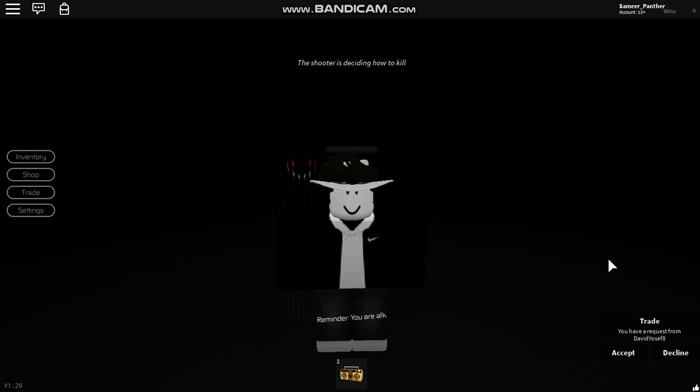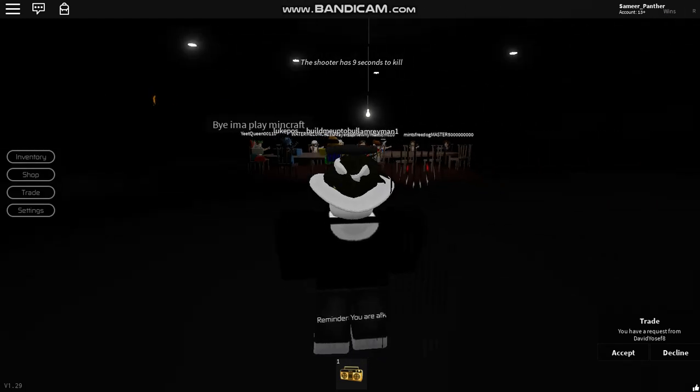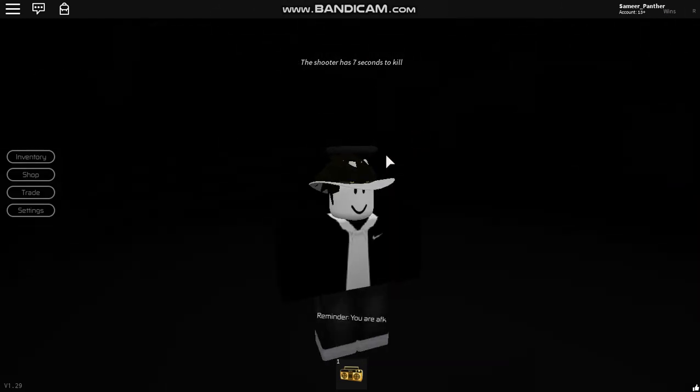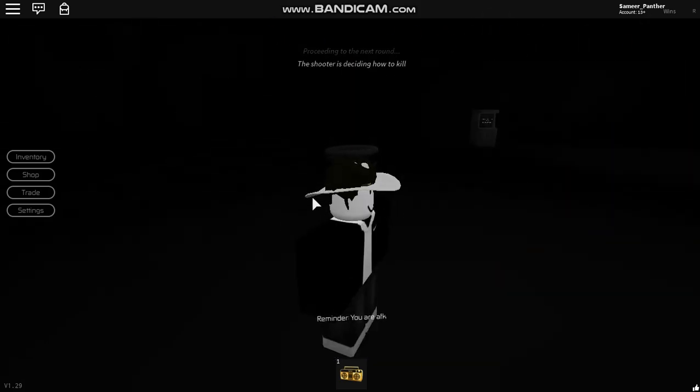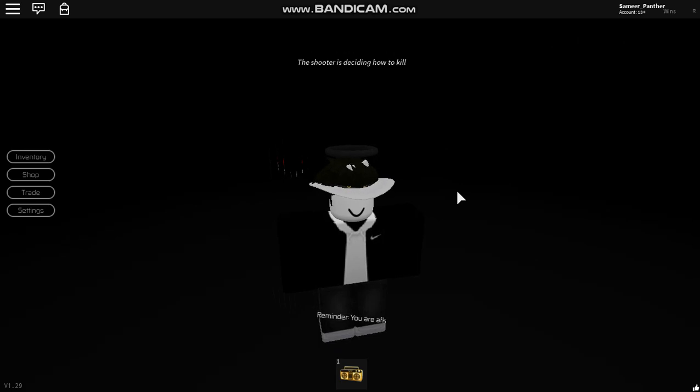Second tip: you always want to stay camouflaged with the background or the theme of Breaking Point, which is literally dark. It's a huge room and in the middle is the table, and it's usually just dark. So I would recommend some type of white or black theme on your avatar — that will allow you to not stand out and be less easily visible to the opponent you are versing, giving you a higher chance of winning.